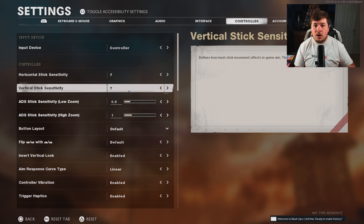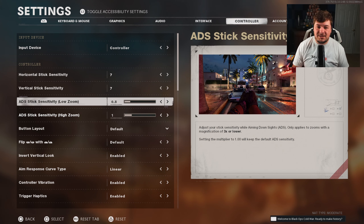Start low — start on like a 4 — and work your way up to see where exactly is comfortable. You don't want it to be too fast because you'll end up missing a lot of shots. At the same time, you don't want it to be too slow because you won't be able to turn on people fast enough. For my ADS stick sensitivity, I have it on low zoom.